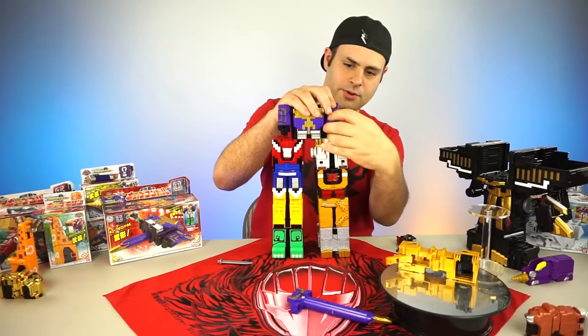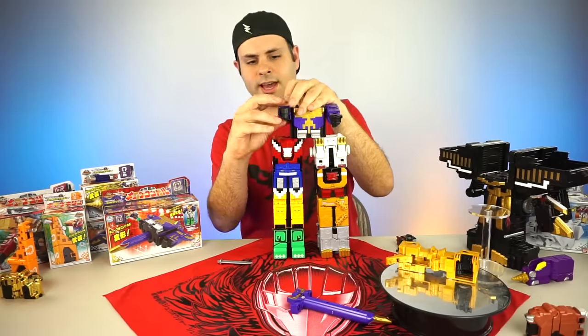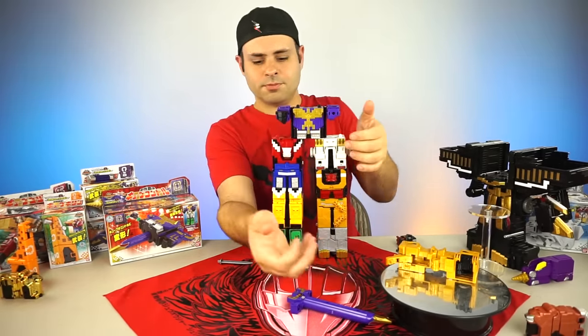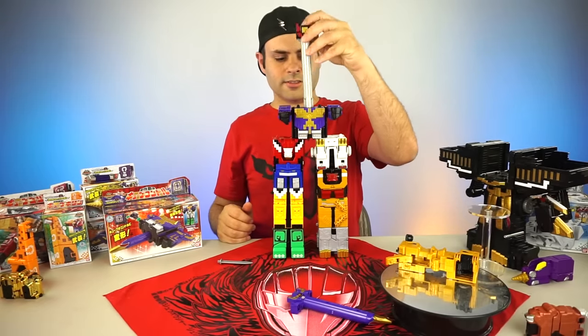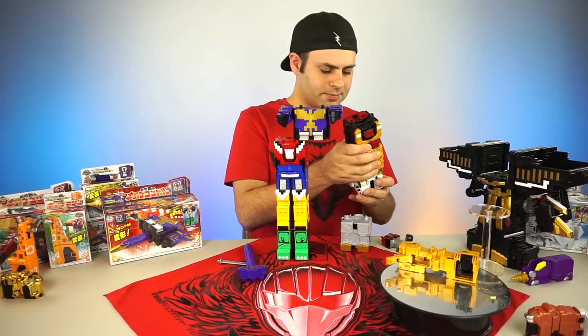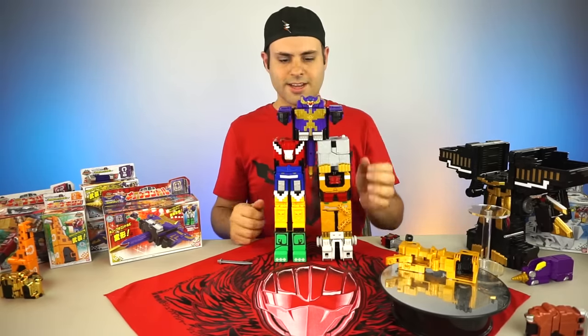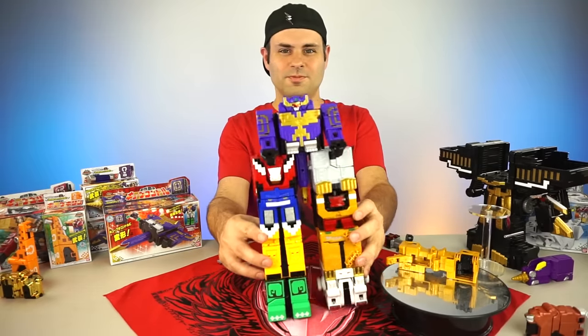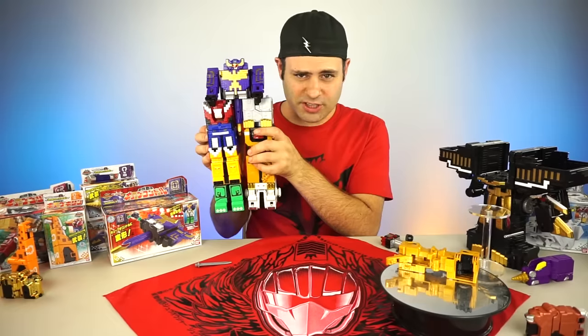Alright. Then you extend his arms like that. And he still fires the fists, just like Gorilla. Can we give him the eagle head? Maybe Tiger goes on the bottom. Sure, that works.